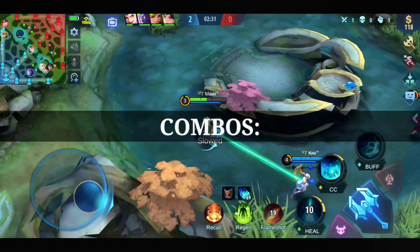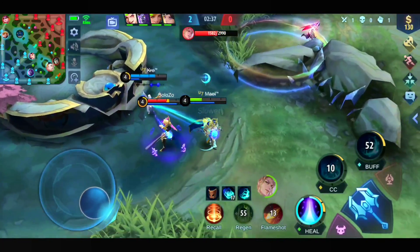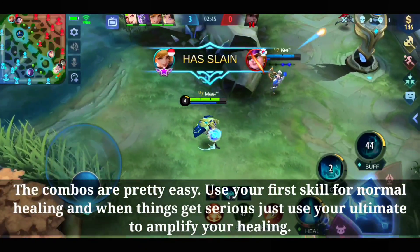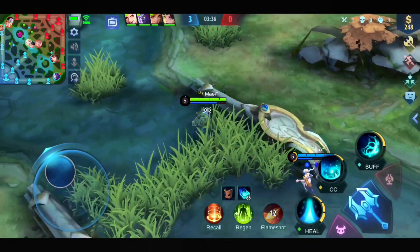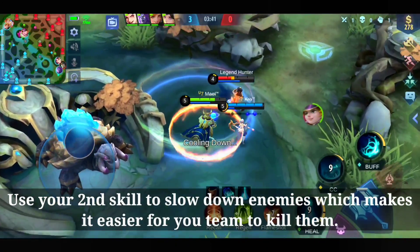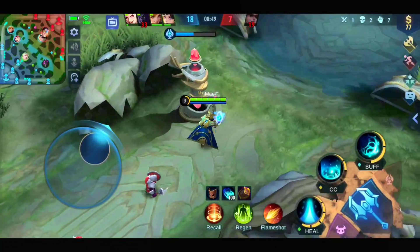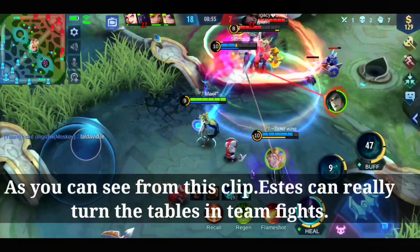Here are some combos. The combos are pretty easy: use your first skill for normal healing, and when things get serious use your ultimate to amplify your healing. Use your second skill to slow down enemies, which makes it easier for your team to kill them. He's a great support — I really like his skills, very useful for ganking. As you can see from this clip, Estus can really turn the tables in a team fight.